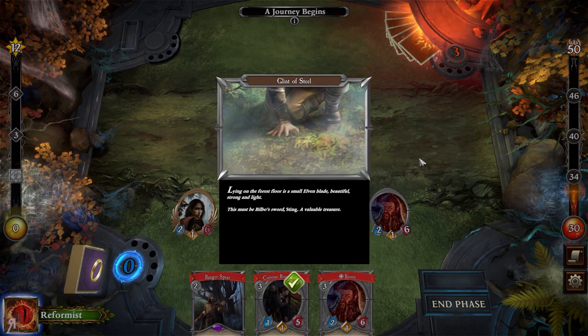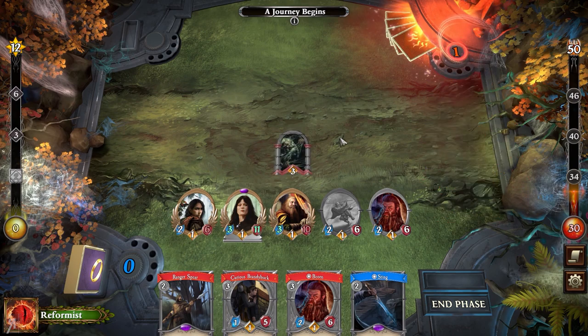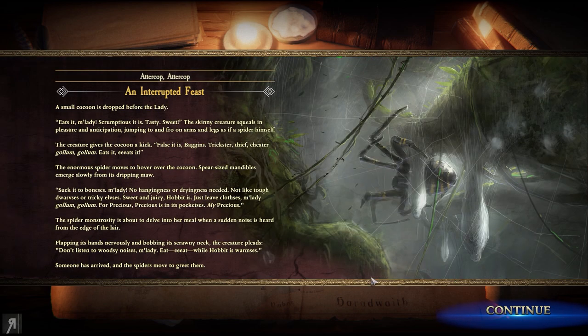Lying on the forest floor is a small elven blade - beautiful, strong, and light. This must be Bilbo's sword: Sting. A valuable treasure, and we gained it as an actual card. Thick Webs hazard exhausts every ally that comes into play, but we can just travel right now. Story-wise: Bilbo's mind must have cleared during the first moments after his capture - he slid his sword along the undergrowth as he was hauled away, and when the spider's poison immobilized him, he dropped Sting.